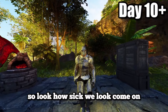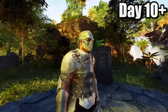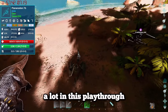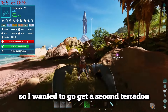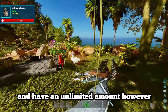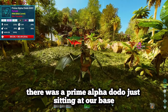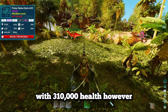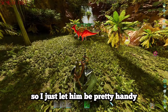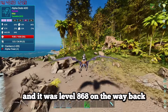Look how sick we look with the flax set on! I had a feeling we were going to die a lot in this playthrough, so I wanted to go get a second pteranodon to eventually have baby pterodons and an unlimited amount. However when I went back to base there was a prime alpha dodo just sitting there with 310,000 health. He seemed pretty chill and friendly so I just let him be - at least he didn't kill us. Eventually our pteranodon had tamed up and it was level 868.